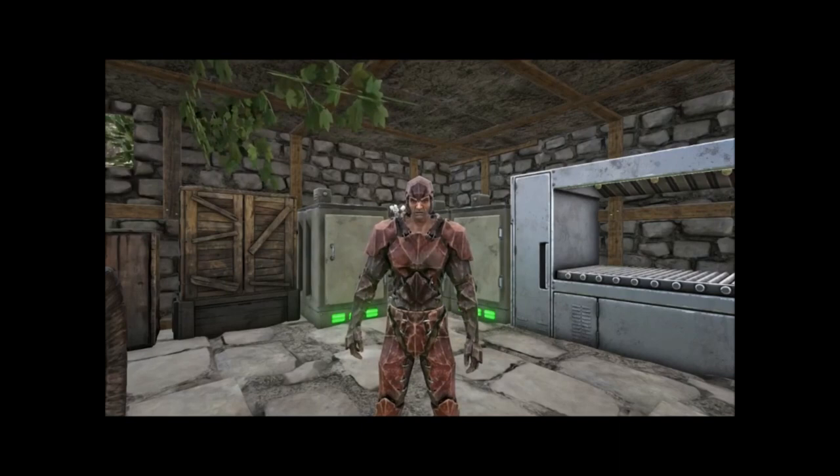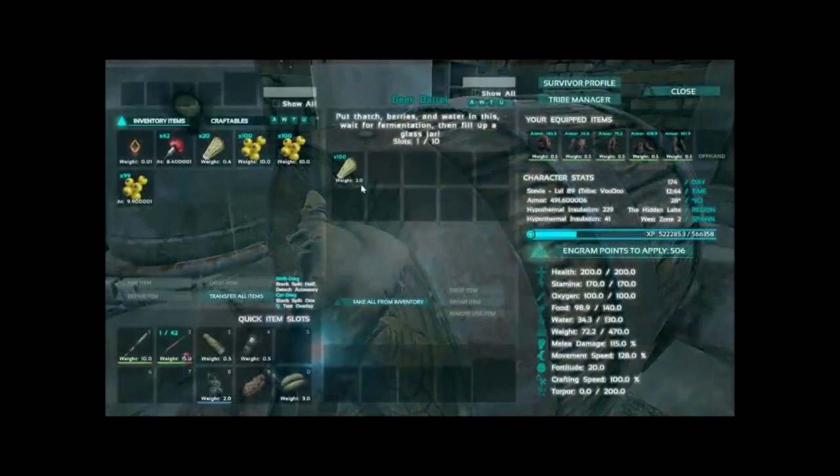First off you need a barrel — a beer barrel. You make this in the smithy. You make sure that it is irrigated by water pipes. As you see here, this is the barrel.